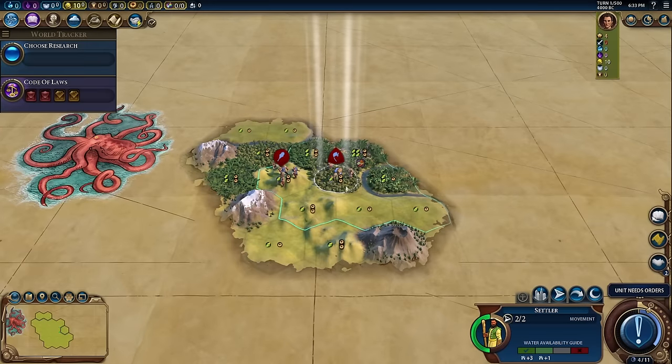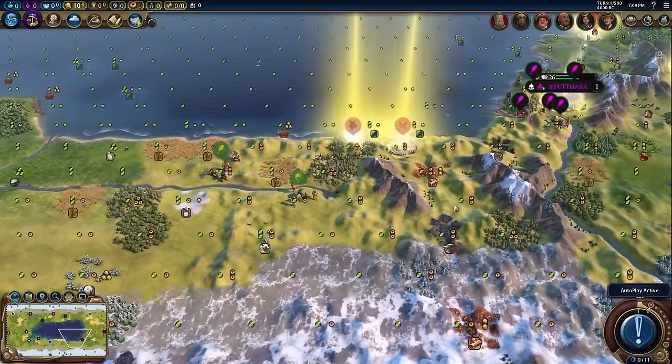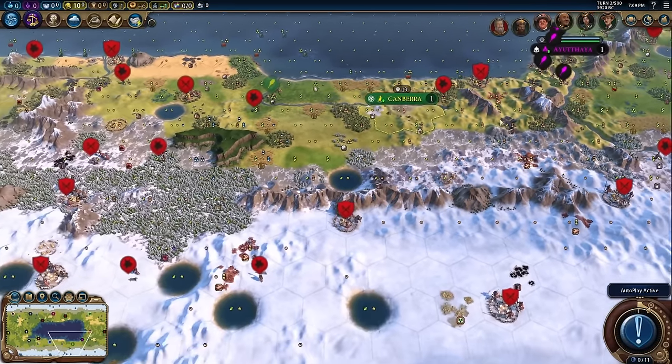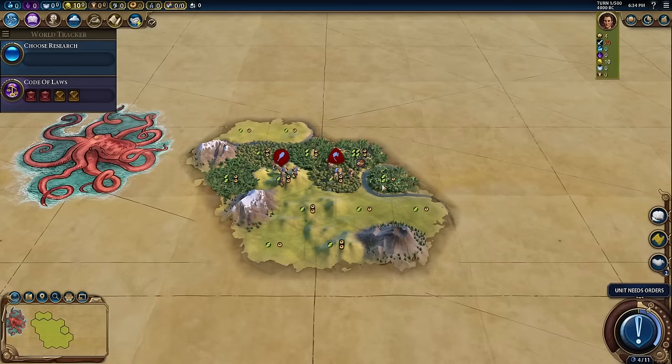Welcome back to another Civilization VI deity challenge. This time we're playing as Gorgo. A few videos ago I did another deity challenge where we basically quadrupled the barbarians, and I was a little disappointed, because there's actually some kind of upper limit if you modify the game files that way. So I did something special — I just wrote another mod.